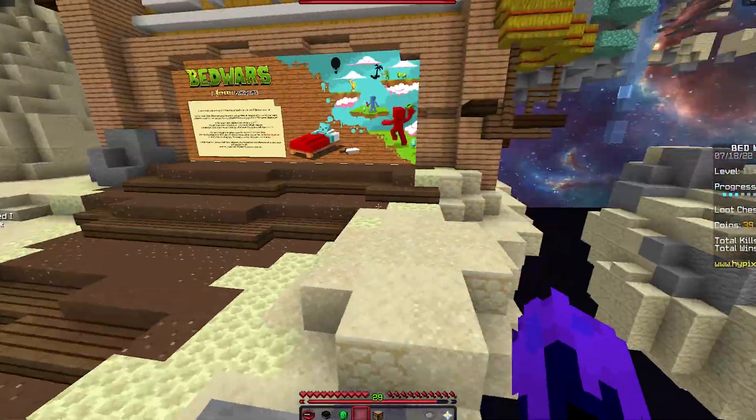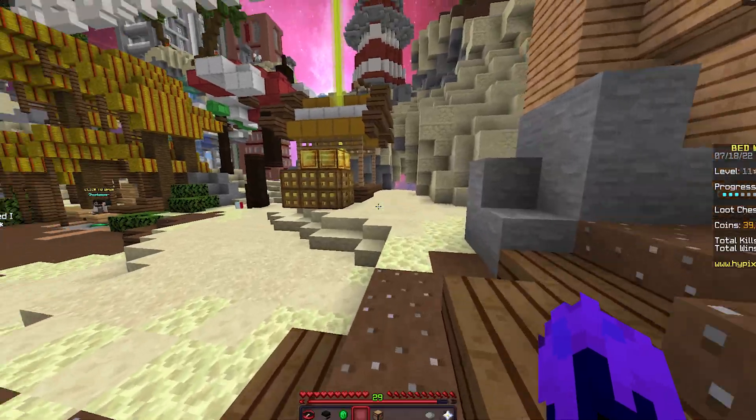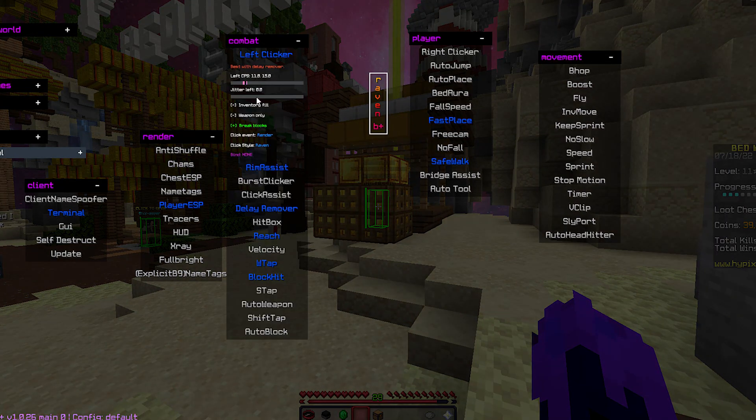Alright, you can actually go through my settings now. This is my R Clicker. It's at 11 to 15 CPS.